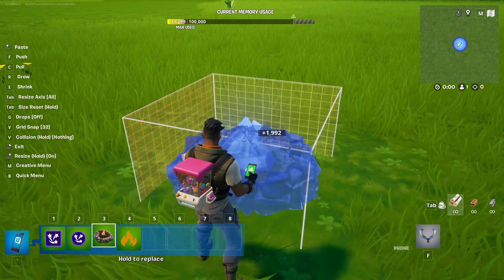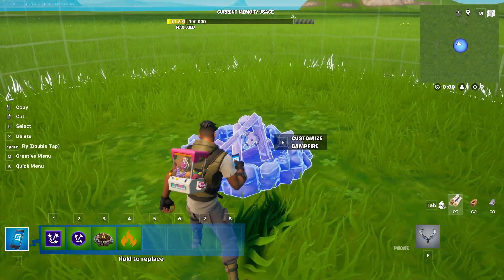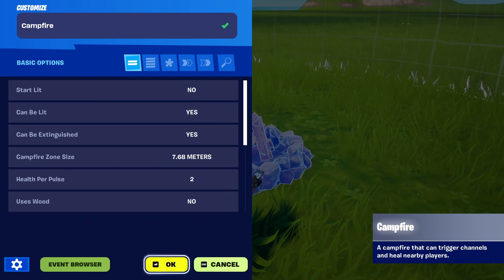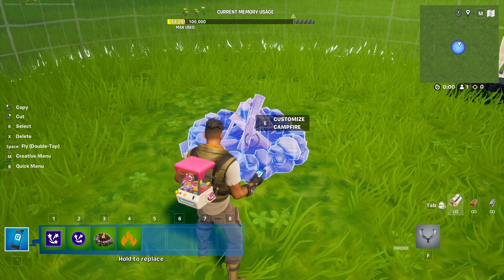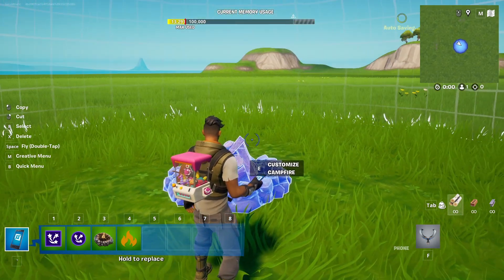Another option is to use the regular device, which is campfire. If you need it, it has loads of options, including whether or not it should provide health. And when it comes to having that burning fire look, campfire is pretty cool and looks pretty well because it was developed by the Epic Games team, of course.